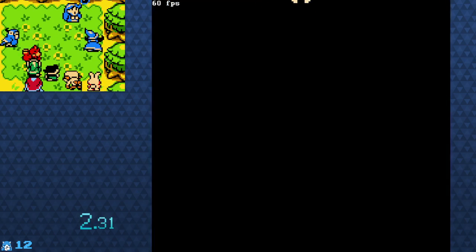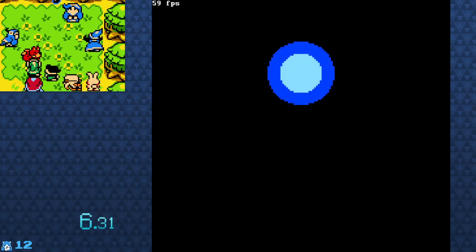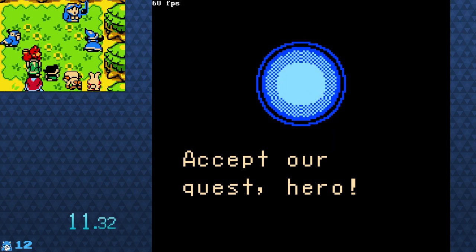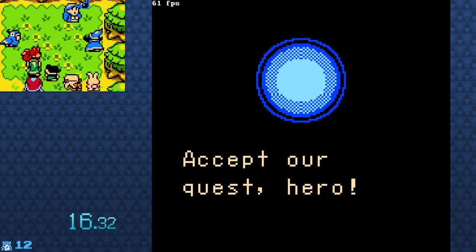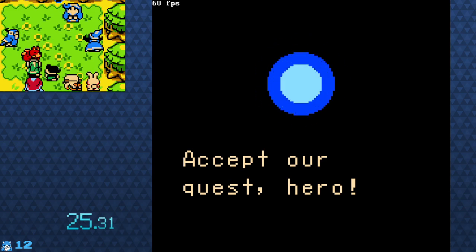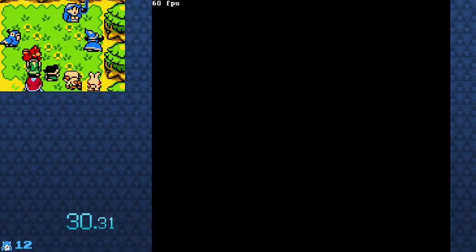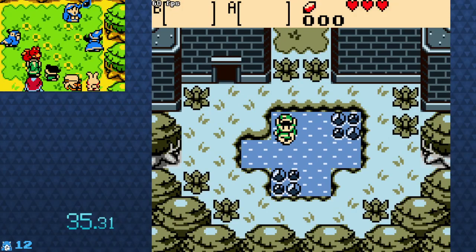This is an Oracle ROM hack created for Hackathon, a mini hackathon for the release of Linolab 2.0, which allowed people to create easier ROM hacks for the Oracle games. Today we're going to be playing through Project Moonrise by Pontius Stone. Everyone had about a month to create these ROM hacks, so they're not necessarily going to be full games — probably just one dungeon or something, but we'll see what we got.